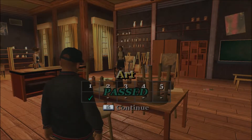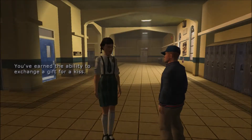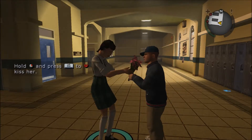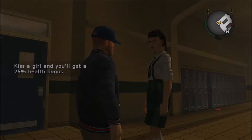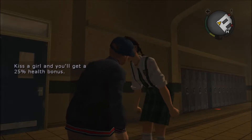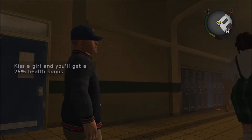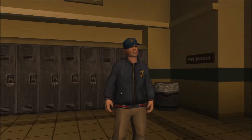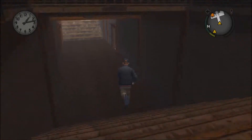We passed Art 1, that's always good. You've earned the ability to exchange a gift for a kiss. Hold the right mouse button and press left shift to exchange a gift for a kiss, then press left shift again to kiss a girl and you'll get a 25% health bonus. Oh, that's nice. So if we want a little extra help, we'll have to give girls gifts. That's a good mechanic, that's useful. Now I'm gonna skip ahead to the next class.